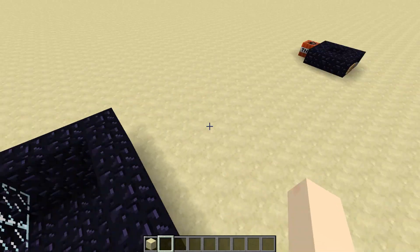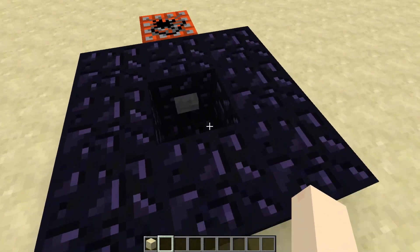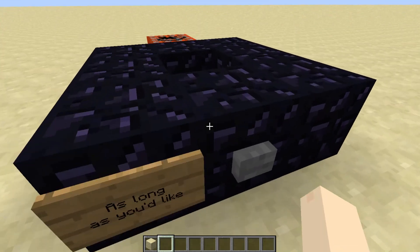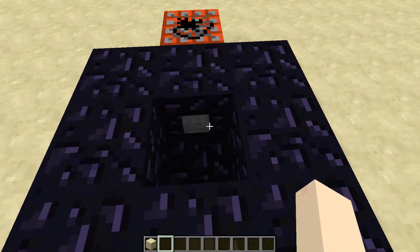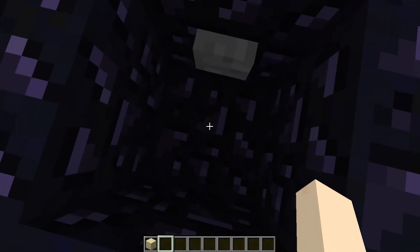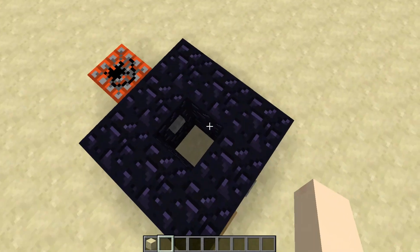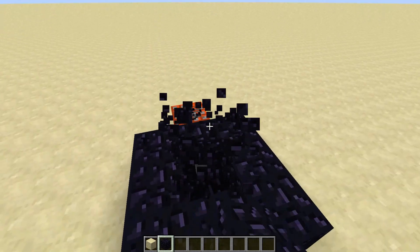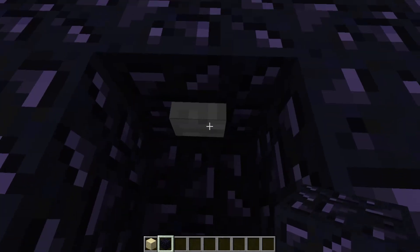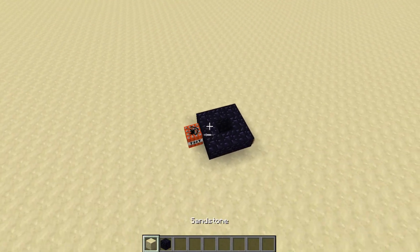Moving on to the smaller design. Here's a one by one. It follows the same concept. You'll stand outside, press the button. It will take as long as you need to have the other player stand inside. You can actually get them to stand here so they face the button so they don't have their head in the ceiling. When they simply log on, they will just spawn inside the block.